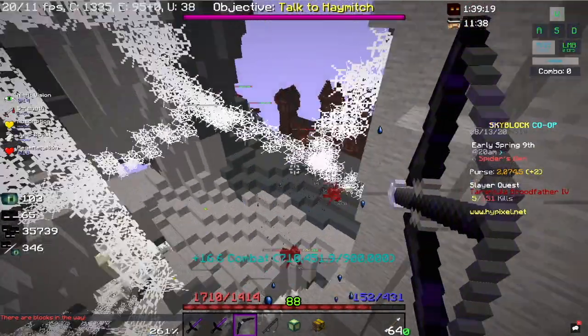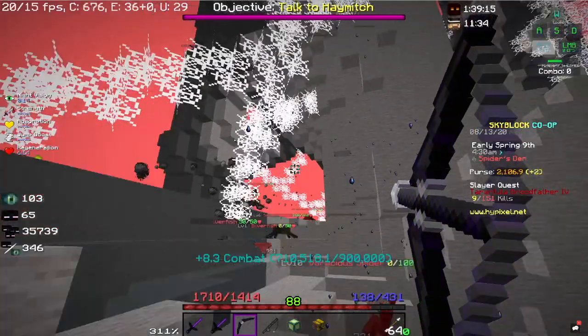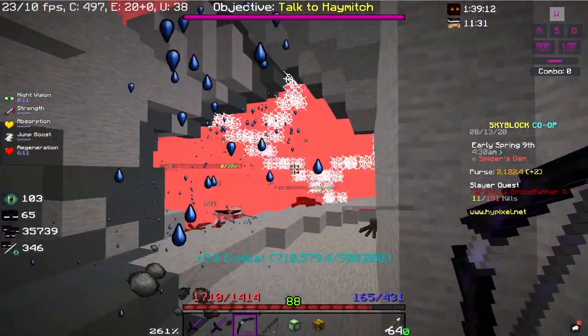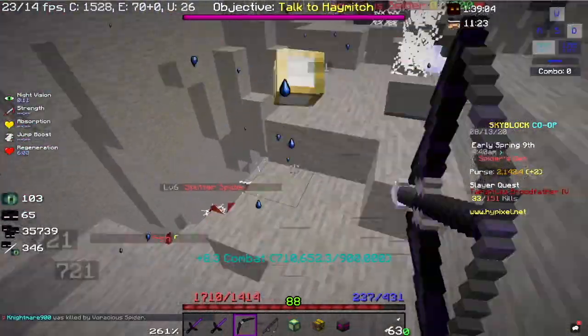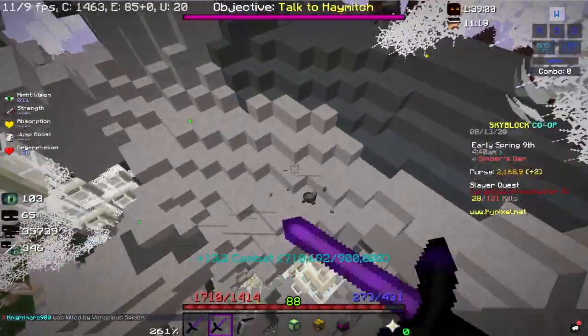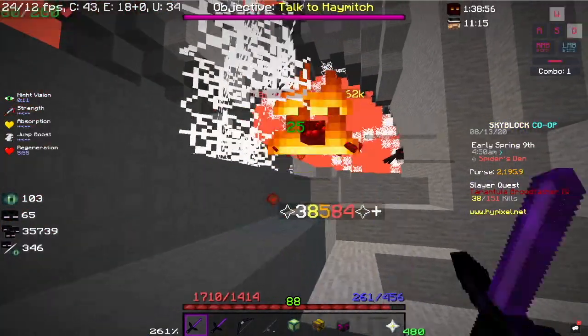While you are doing this, make sure to kill the mini bosses but avoid the mutant tarantula because it will kill you if you do not have good enough armor. Right here is a tarantula beast — these are the ones that you want to kill.